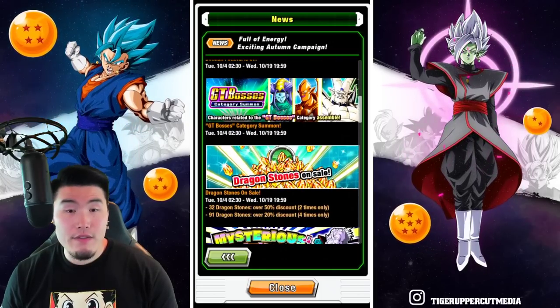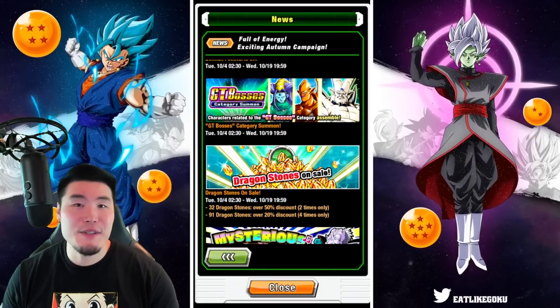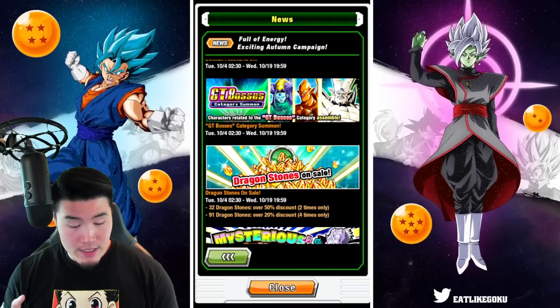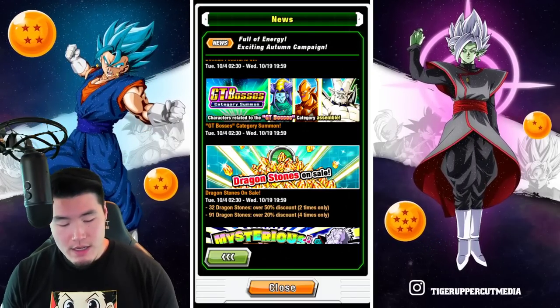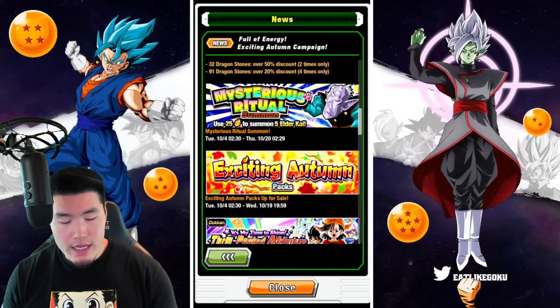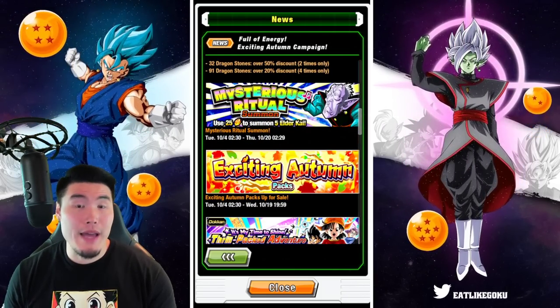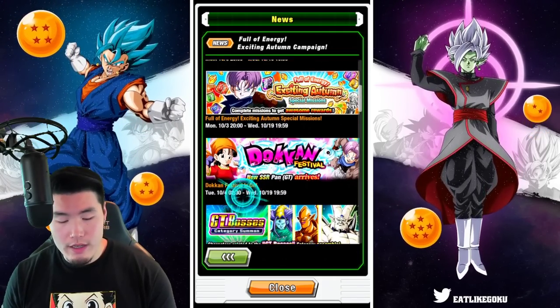After that we have a Dragonstone sale — a very normal sale for a regular Dokan Fest banner. We have two 32-stone packs and four 91-stone packs. We also have an Elder Kai banner, pretty standard.